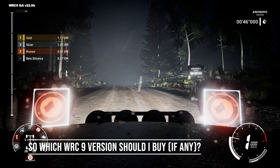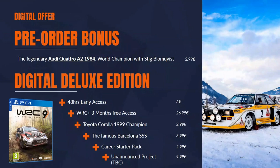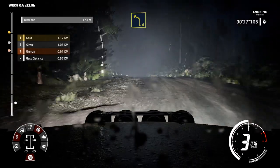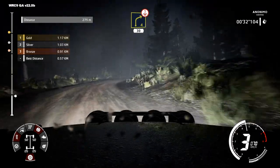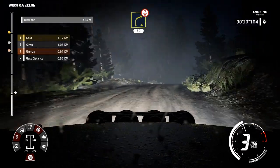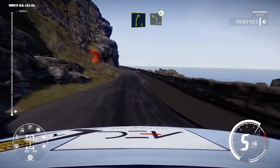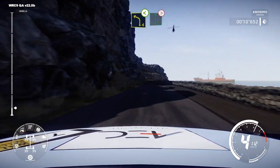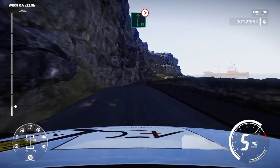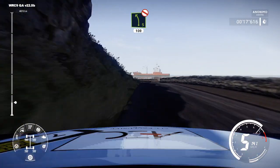So which WRC 9 version should you buy? The Digital Deluxe Edition includes 48 hours of early access, three months of WRC Plus access, the Toyota Corolla 1999 Champion and Barcelona's Super Special Stage — a popular, pure recreation of the race in the centre of Barcelona. This version also gets the career starter pack plus an unannounced project to be confirmed that is not directly part of the deluxe edition. The standard edition, meanwhile, is basically just the game plus the free DLC stuff.